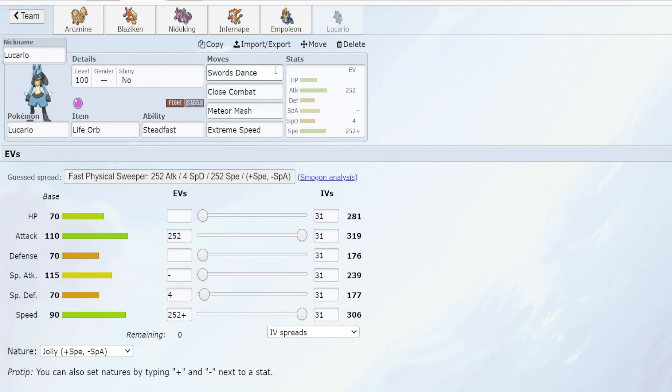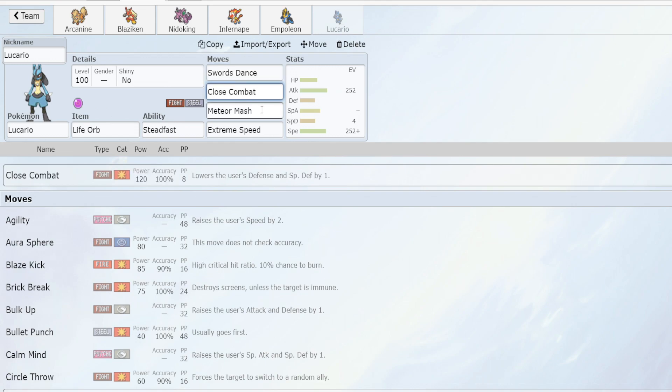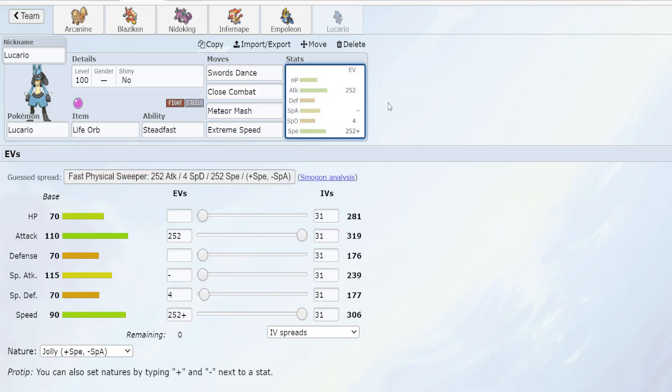The moveset I've gone for here is the physical moveset with Swords Dance, Close Combat, Meteor Mash, and Extreme Speed. These are all moves that you can learn through leveling up, so it's a very simple breeding process altogether. We are going for maximum Attack EVs and Speed EVs with the Jolly nature, but you could take Adamant.